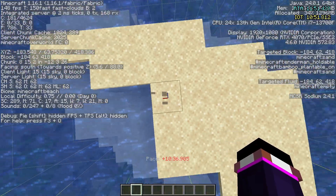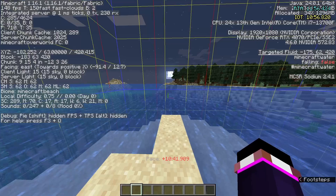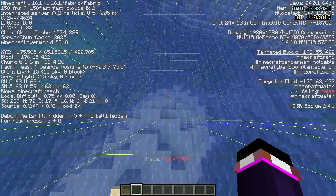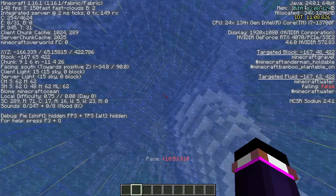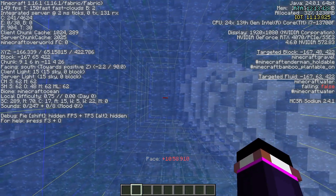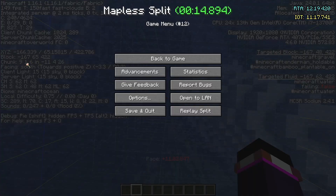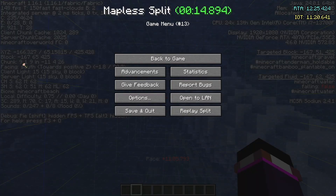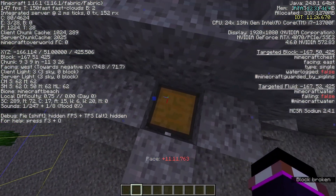The middle number is just your Y coordinate — how high up you are. So we're going to go in here. Our chunk coordinate is 0 and 6, so we're going to go along the red line until we get to 9, because buried treasure always spawns at 9-9 within the chunk. Then we follow the blue line to get to 9 as well. Now we're at 9-9, we go down, and boom — buried treasure.